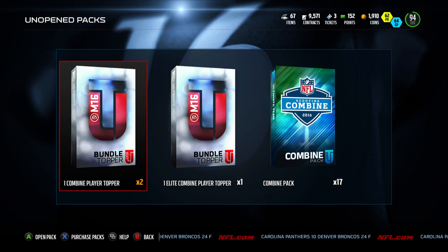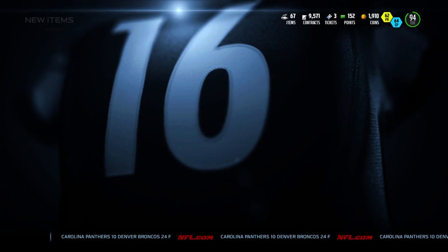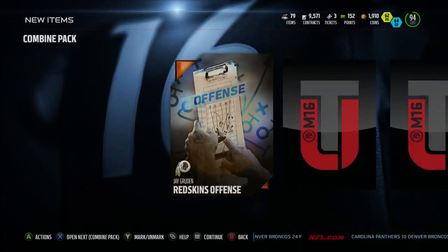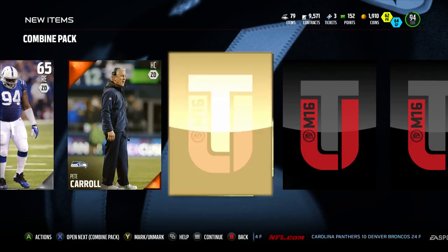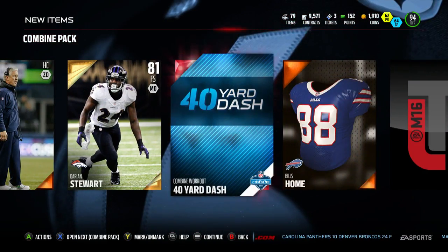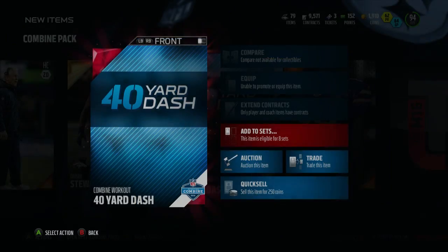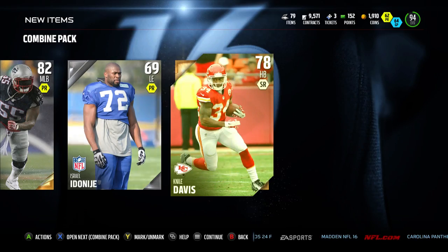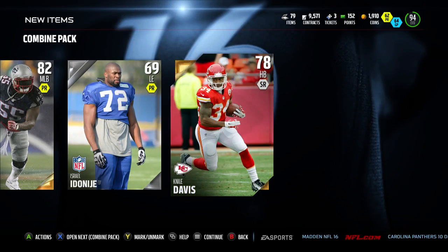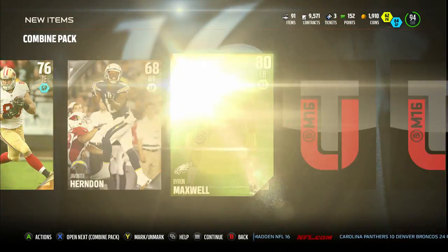Hey guys, what is up? They just came out with combine packs so I got one of each and the bundles. I'm just gonna see what I can get - any good pulls out of it. 40 yard dash. Now I don't know what the sets are yet. Oh wow, damn - Combine Master Chris Johnson! Of course he's got that. I have to check out that set after and figure out what I need for him - might be 100% worth it depending on what it is.